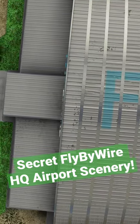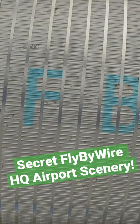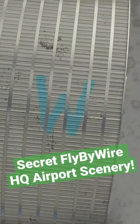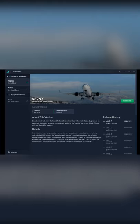Hi guys, here is how to access the secret Fly-By-Wire airfield included in the Fly-By-Wire launcher. First, click on the A380X panel, that will show a Fly-By-Wire logo.